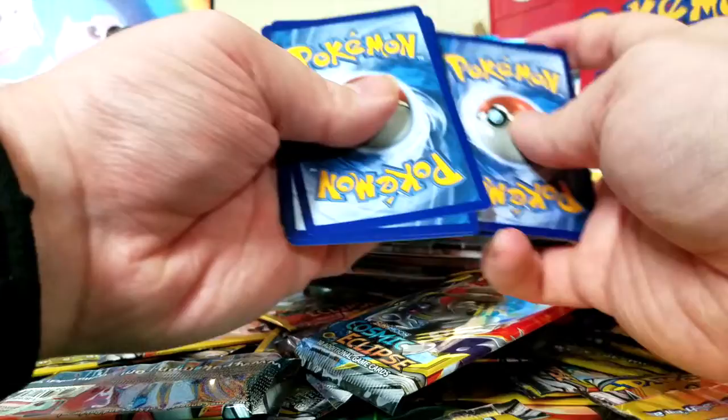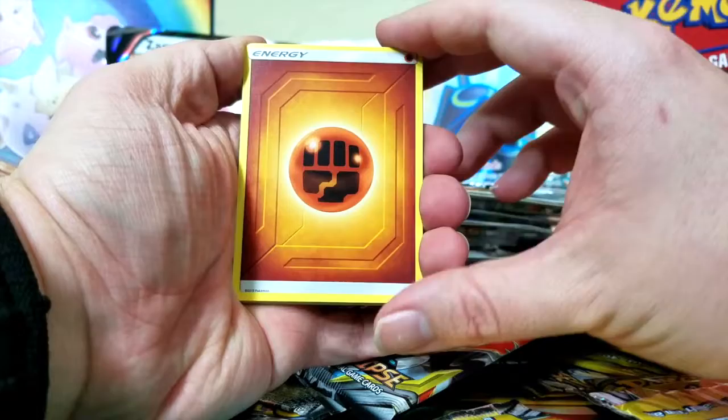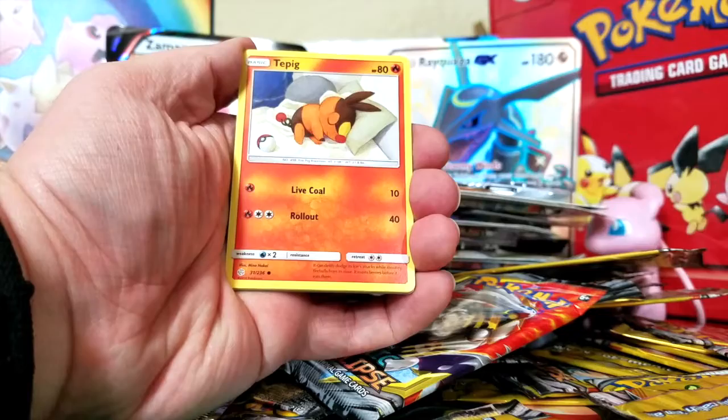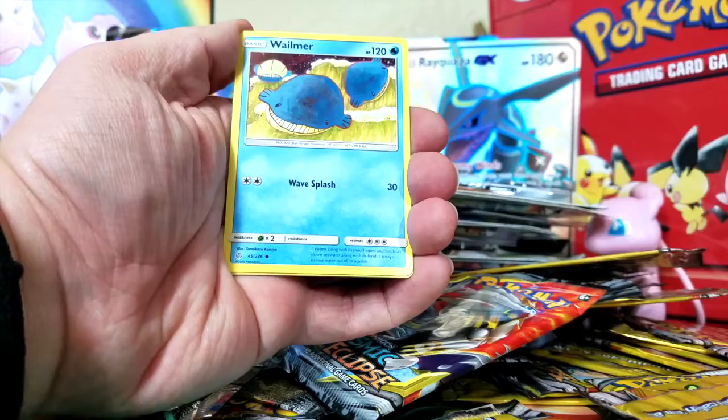Four from the back. We've got Fighting Energy, Seelio, Draw Energy, Cosmom, Carvana, Tefeg, Togedomaru, Onyx, Whalemer...